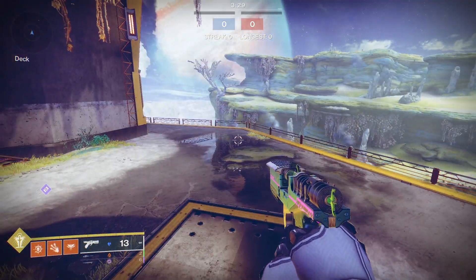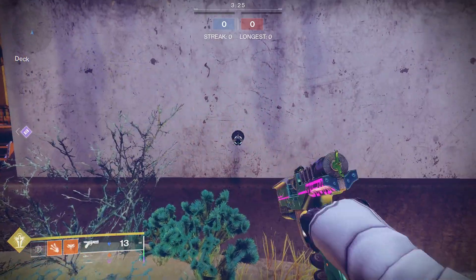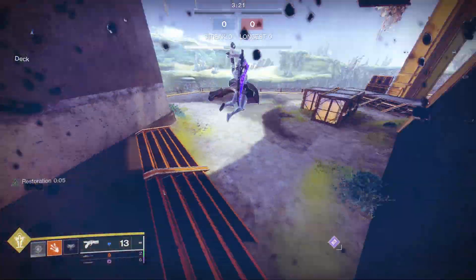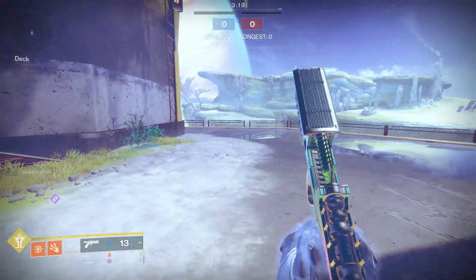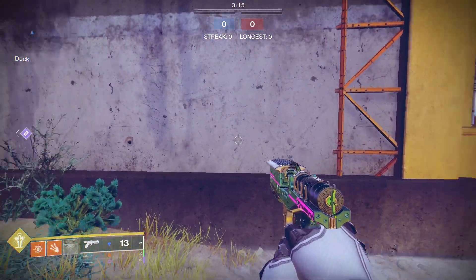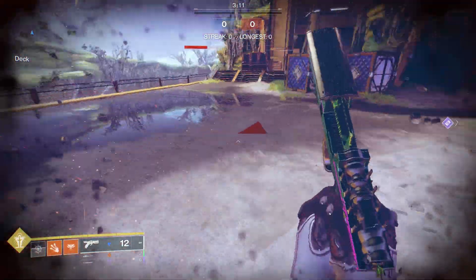Hey guys, I want to show you something in Phoenix Live. As you can see here, if you want to pop Phoenix Live you have to be in the air first and the animation takes some time. However, if you jump and hit Phoenix Live right before you hit the ground, you can actually skip the animation and get it instantaneously.